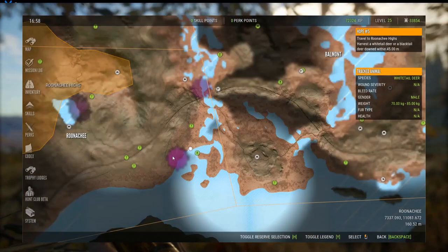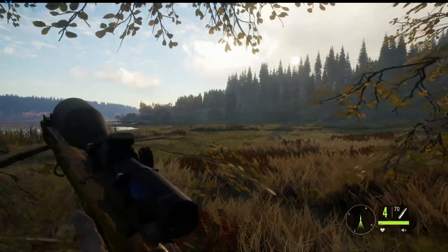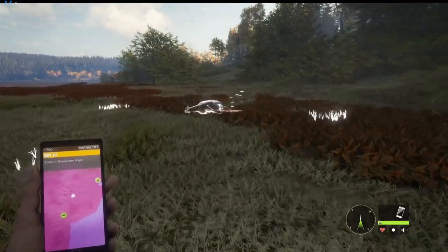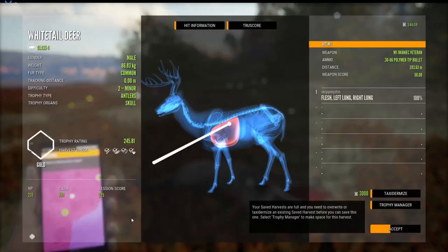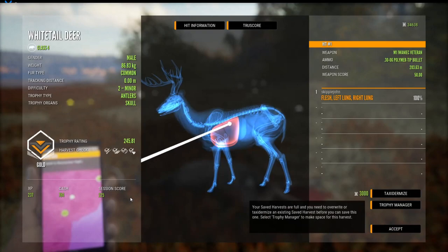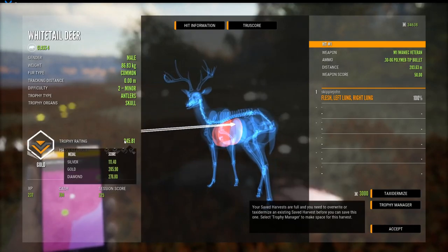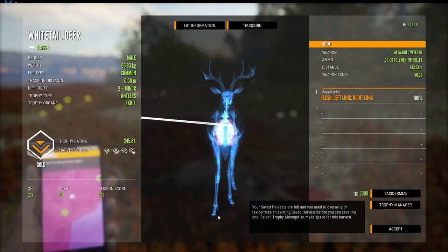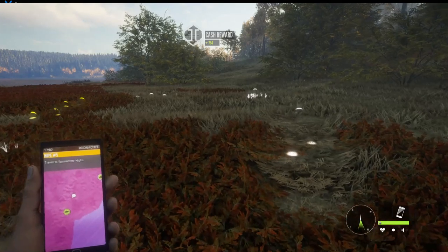I'll just show you quickly where we are. We've come out of Renacci and ran all the way along here — this is the third herd we've found. Here's one of the three: it's a two-miner, trophy rating of 245 — a nice gold! Got all the ticks, $784. I'll keep that one and keep searching for the other two.